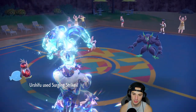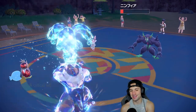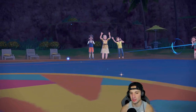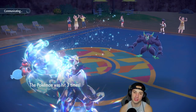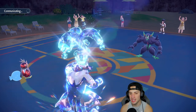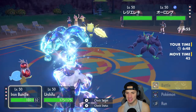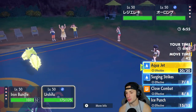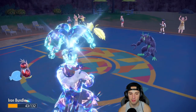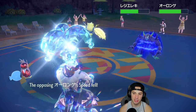Surging Strikes comes in hot — we are KOing all day! Choice Band Urshifu is not playing around. Plus we have Iron Bundle to slow things down with Icy Wind. This Pokemon is just way too strong — the Unseen Fist ability lets it hit through Protects, which defeats the whole point of Protect in doubles. They go into Regieleki — I'll use Surging Strikes across the board. Regieleki is actually terrifying — it might still outspeed me. It does outspeed me and takes down my Urshifu, but we pick up a big KO.